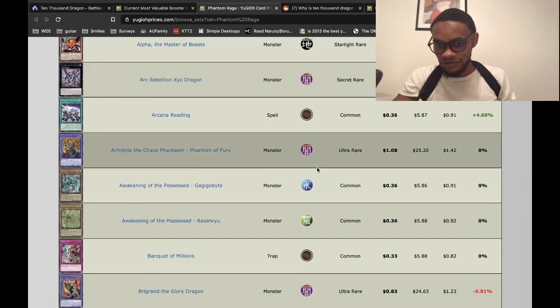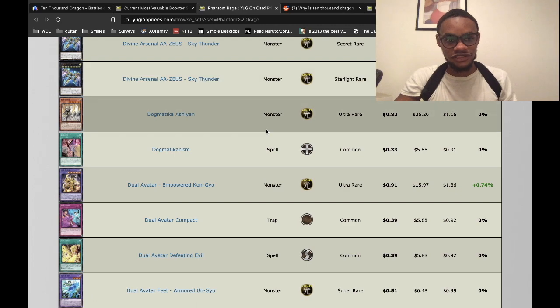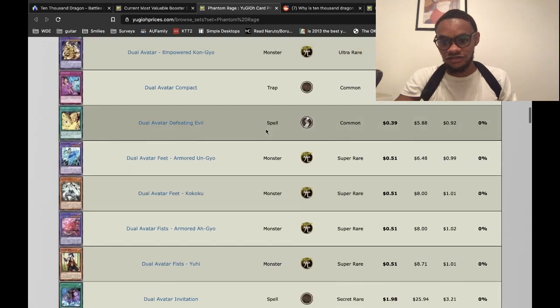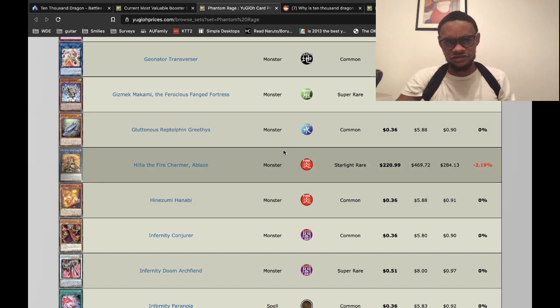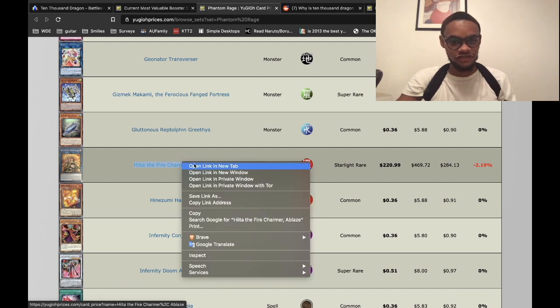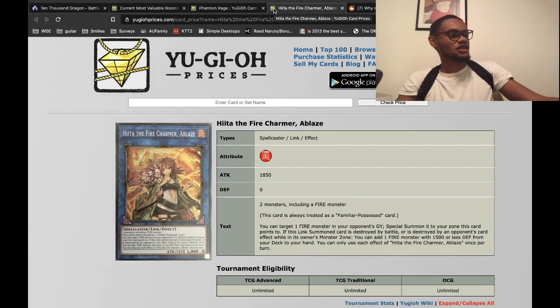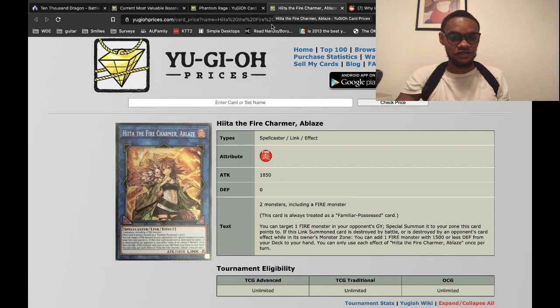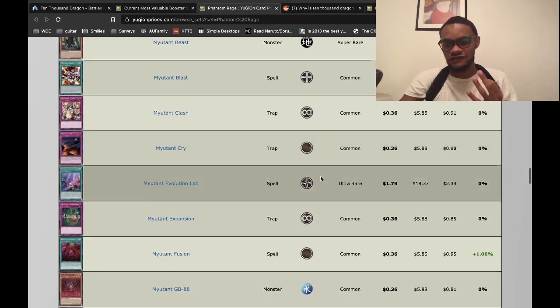The most valuable card appears to be Divine Arsenal AA-ZEUS — Sky Thunder — another $200 banger. And the Fire Charmer — I remember that. I think that's a fusion card. It's a starlight rare. The card I pulled also just happened to be a starlight rare, not this one though. Yeah, so three $200 bombers.